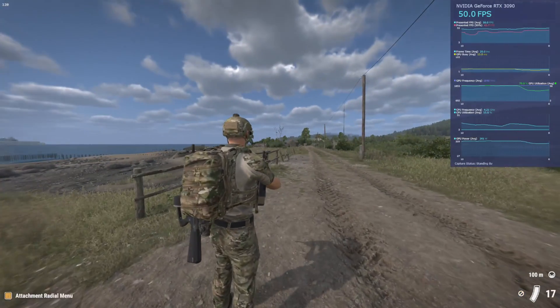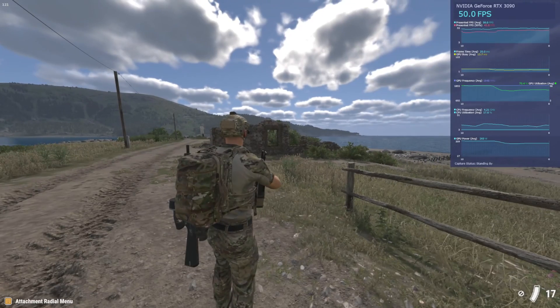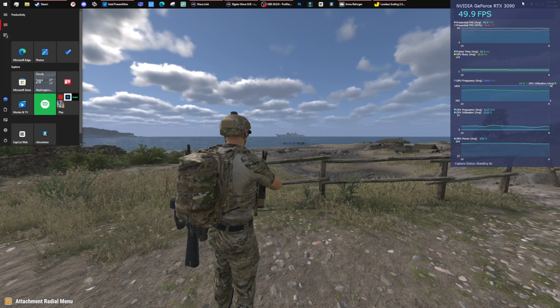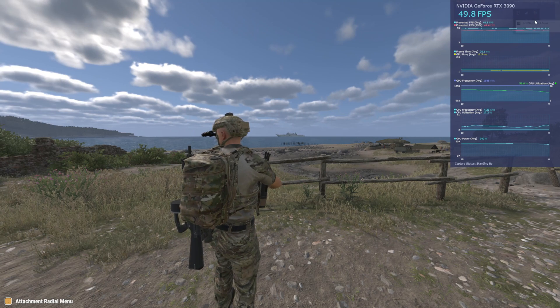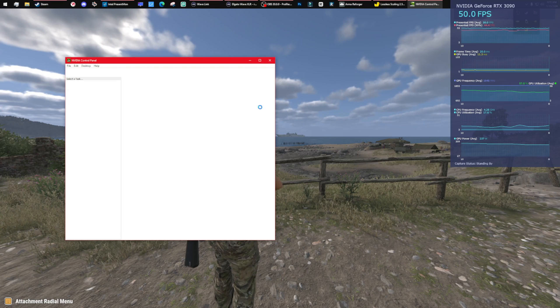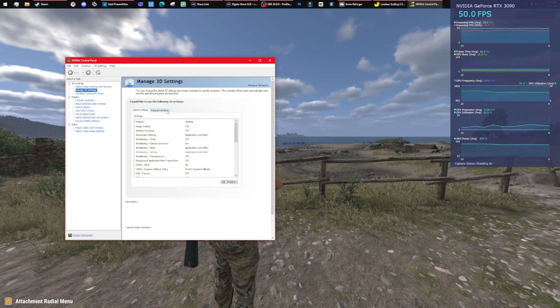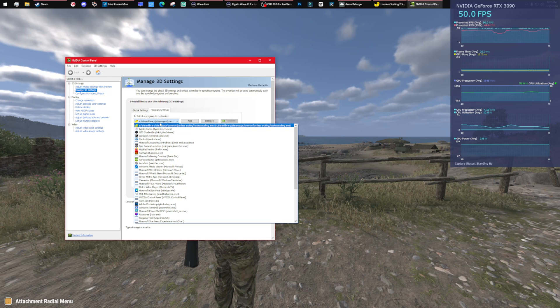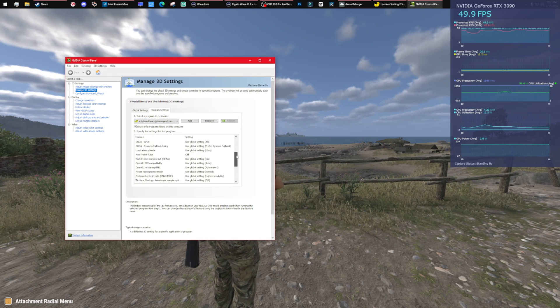I'll quickly go over what I did — this is for Nvidia users. I went to the Nvidia Control Panel, went to Program Settings, and found Lossless Scaling in the Steam library dropdown. I set Max Frame Rate to off and Vertical Sync to off, and added it as a program. That's all I did, and I think that helped.